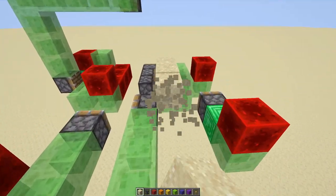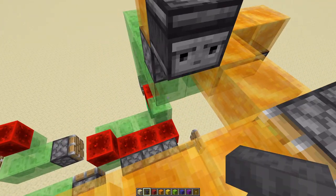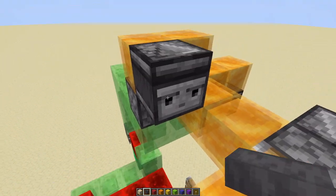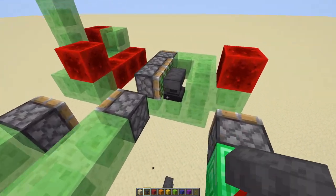So you can do lots of cool stuff with this — you can use anvils too, you can make an anvil trap, and whenever one of these is broken, they'll all fall down.